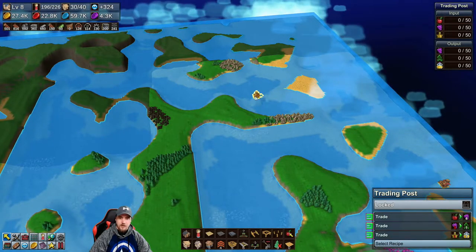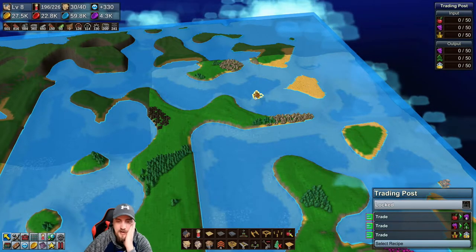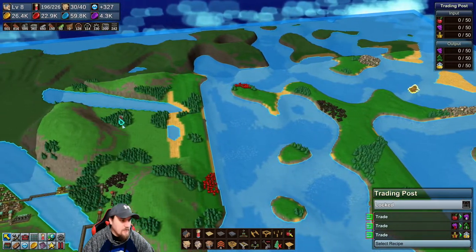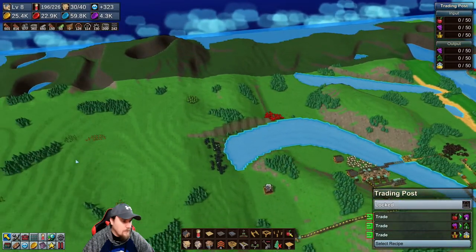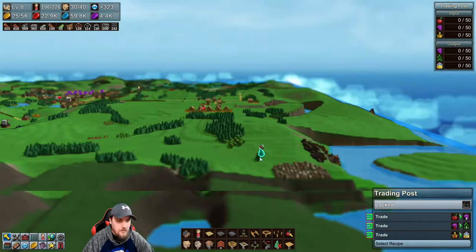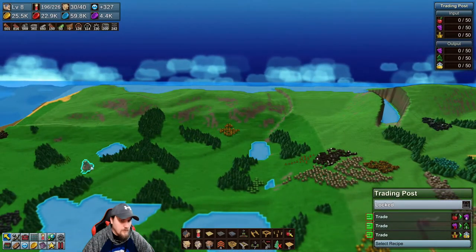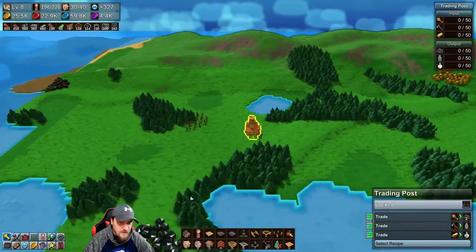Another one in the middle of the water. Three berries for a cloak? Oh my goodness, I take that deal all day long. You know what? One second. We're going to rotate around here. Where was that one trading post at? Grain for two coal — is that how you work? I'm going to find out if that's how you work.